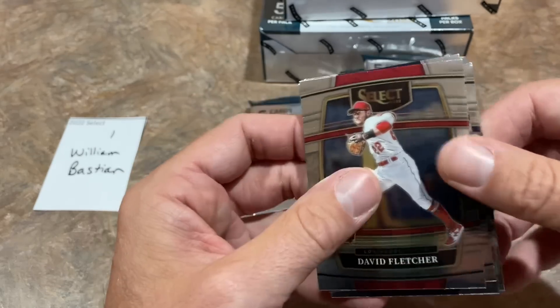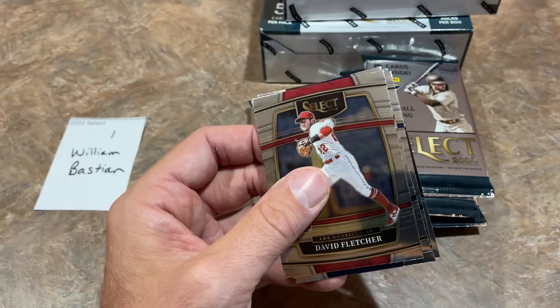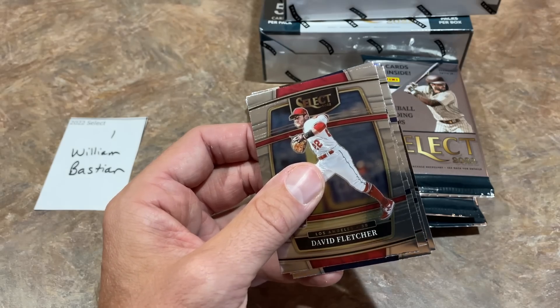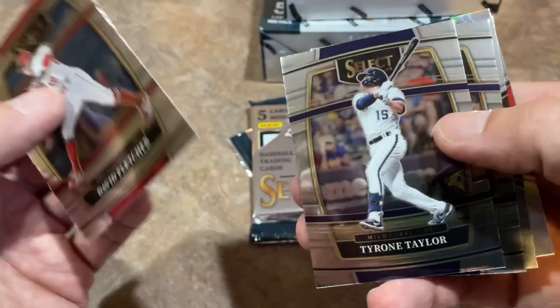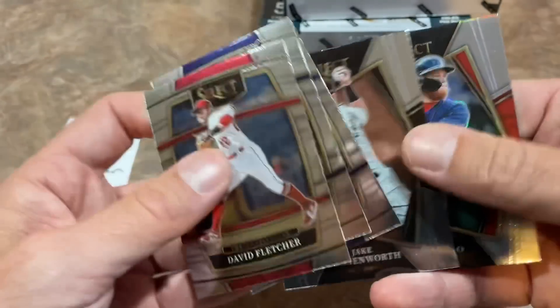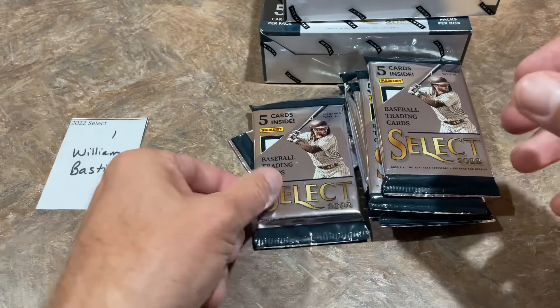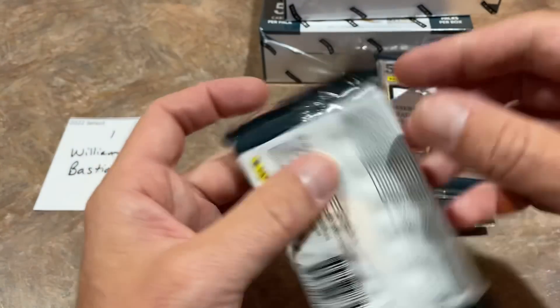If you're wondering about Julio Rodriguez, unfortunately J-Rod is not in this, although Bobby Witt Jr. does have a card in here. Bobby Witt Jr. has an autograph card — actually it's a color wheel. So if you find a Bobby Witt Jr. color wheel, that's a pretty good hit for sure.